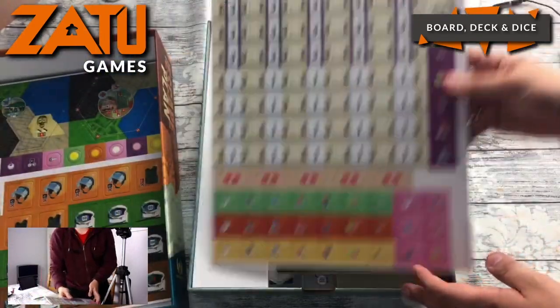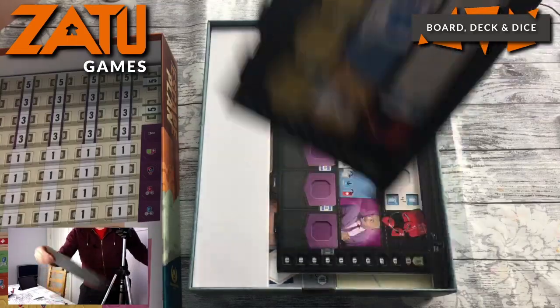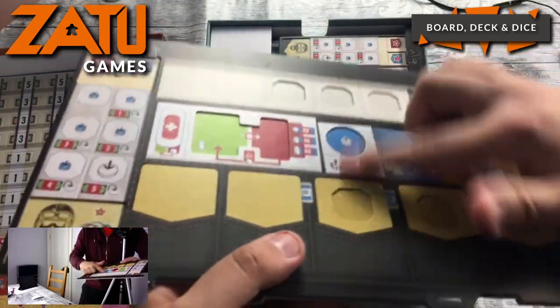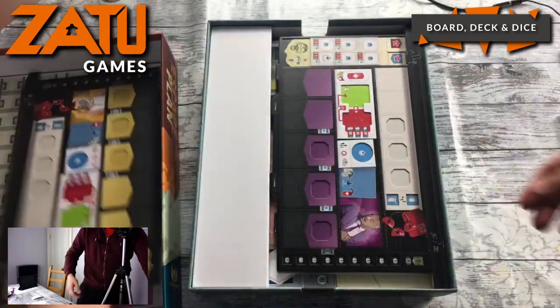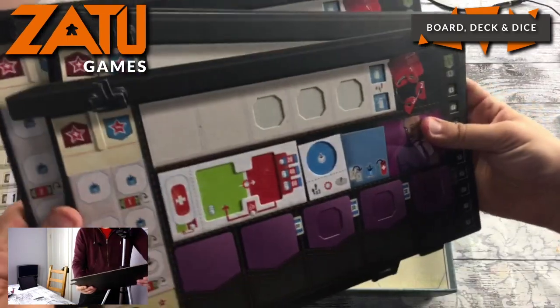We have loads of punch board. I love this stuff — dual-layered player boards. We can see there's a dual layer there, and things will slot into their various points during the game. Loads of them — five.